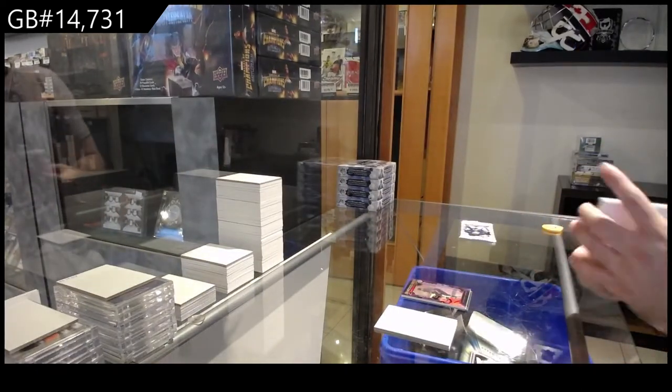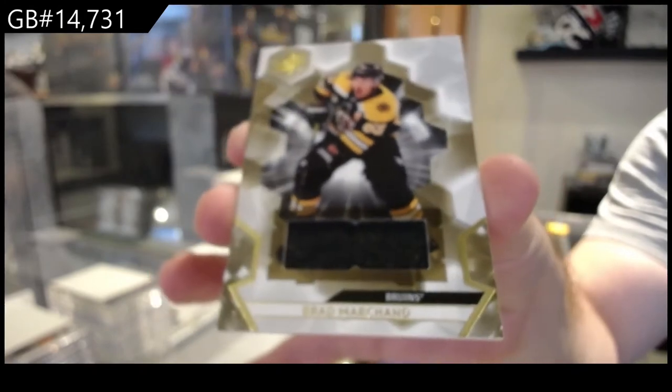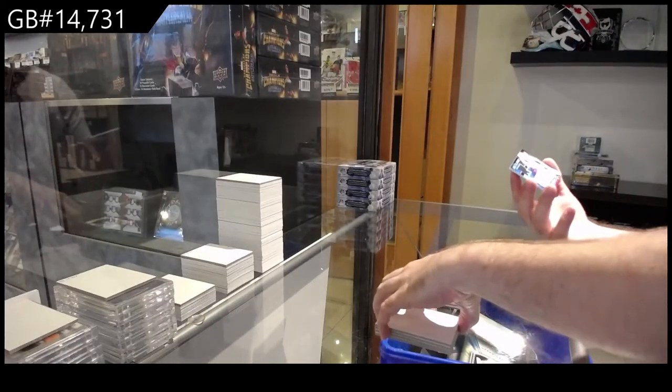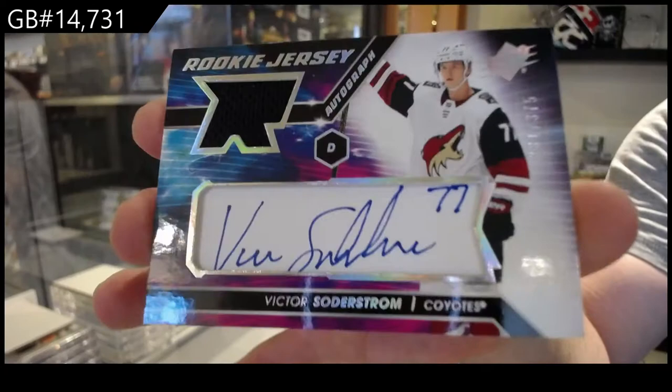We've got a Boston Bruins jersey of Brad Marshawn. Brad Marshawn. And a Rookie Jersey Auto, $3.75, of Soderstrom for the Coyotes.